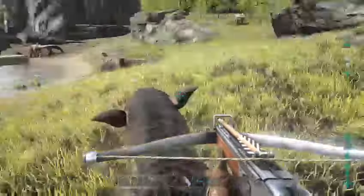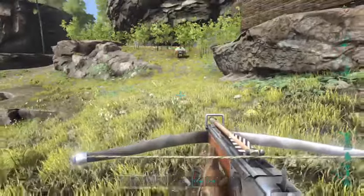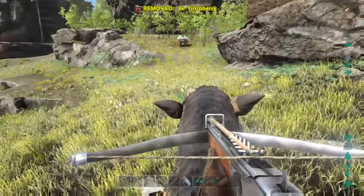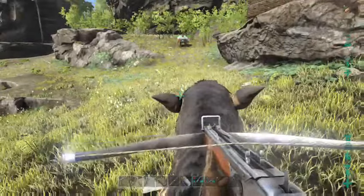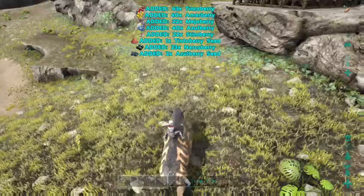The Chalicotherium can throw really big rocks — that will be your LT button. It can bite using the right thumbstick: it lunges forward and bites stuff. And they can also paw at stuff. They're pretty cool.